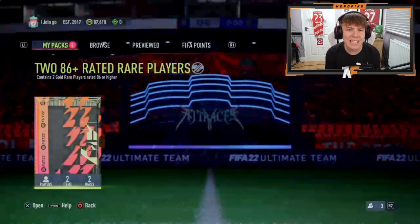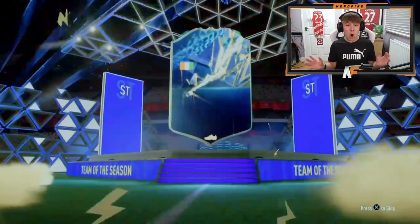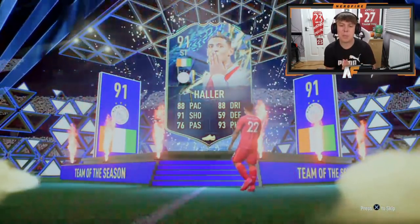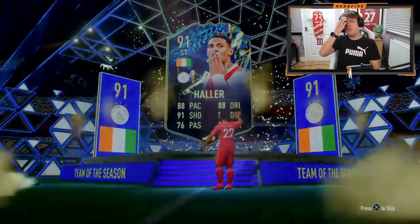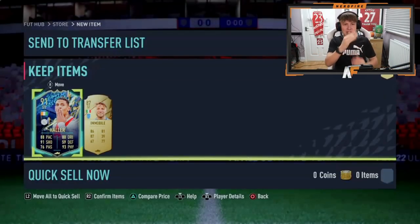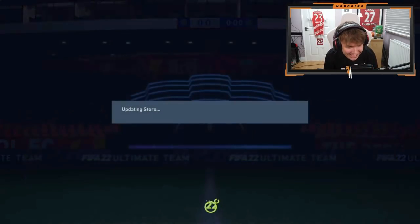Claps' 86-plus double upgrade — number three for the video. Let's crack it open. That's a blue! I thought that was Zaha — I completely forgot Haller was a Team of the Season. It's still good. Even if you don't use him, it's a 91-rated fodder at the end of the day.